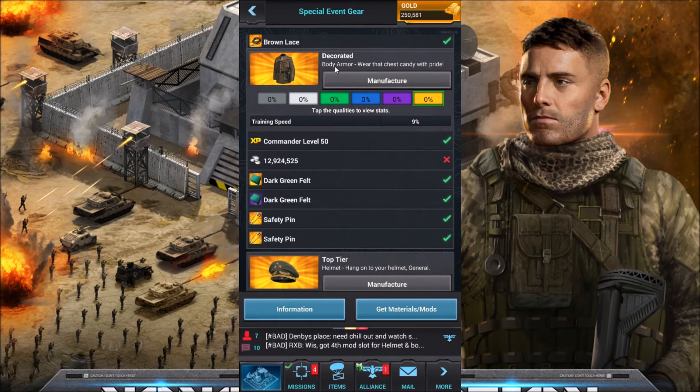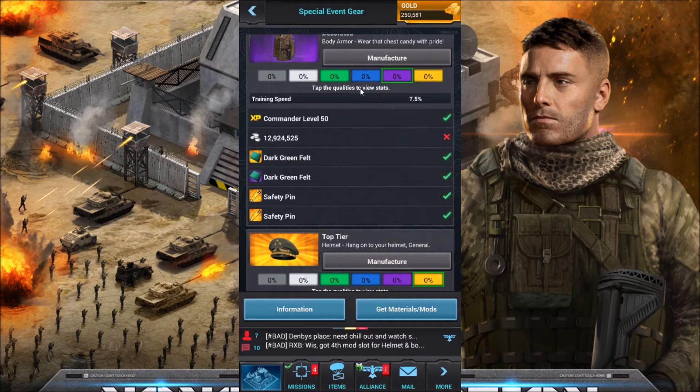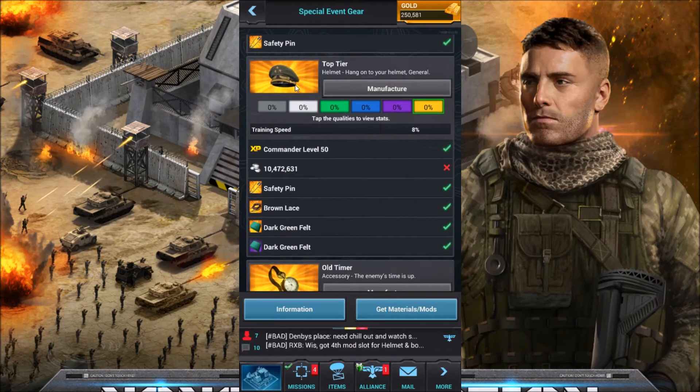For the body armor we have the Decorated — that's going to be another 9% boost, 13 million coin. For the helmet we have Top Tier — that's going to be 10 million coin, another 8% boost.